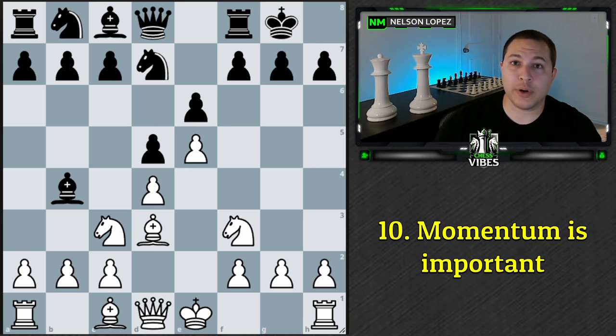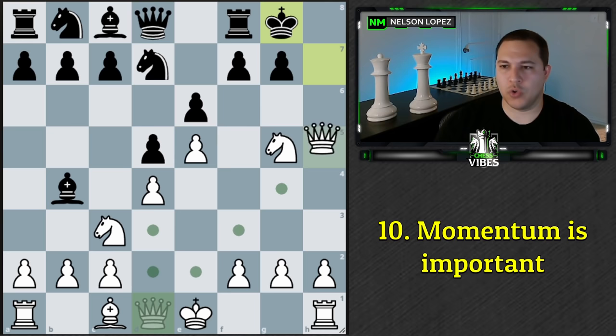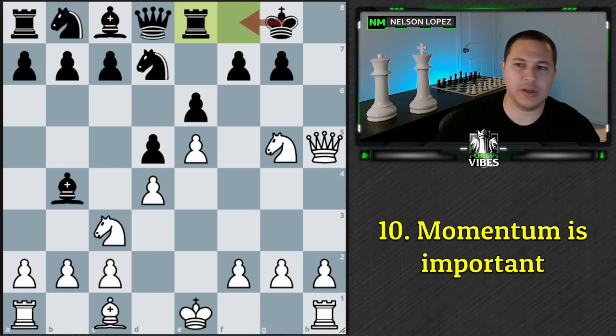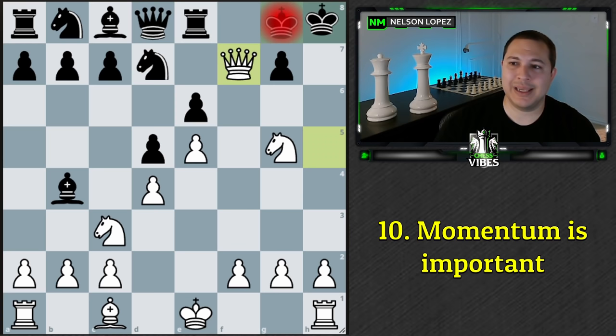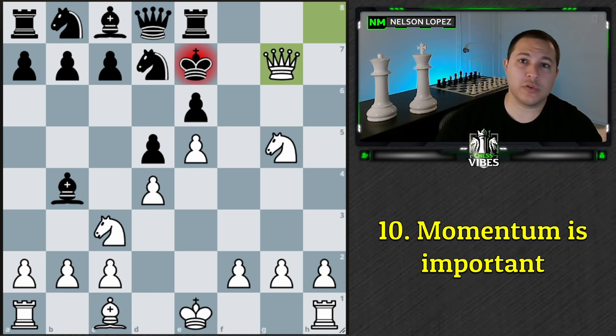The next principle is that momentum — meaning forcing moves — is important. The Greek gift sacrifice is a good example: you sacrifice your bishop on h7 to lure the opponent's king out. It's check, so black has to respond. You follow up with knight to g5 check, forcing the king to move. Then queen to h5, forcing them to deal with the checkmate threat. They might try rook to e8 to create escape space; you take on f7, king goes back, and there's actually checkmate in four: queen h5 check, king g8, queen h7 check, king f8, queen check, and checkmate. All those moves were forced.